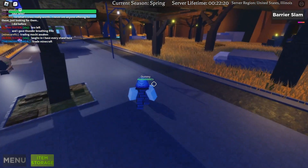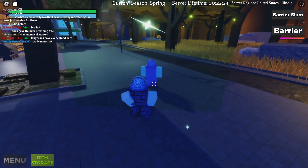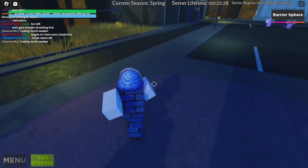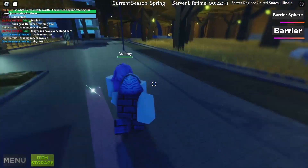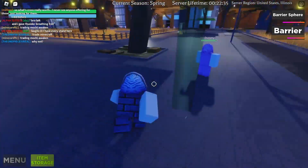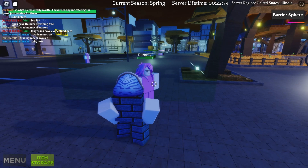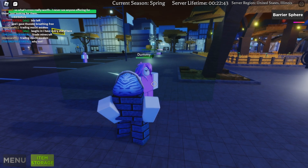The next move is the barrier spear. You click to create the barrier, then click T to create some type of spear around you, making sure your enemy can't get outside the barrier. You can use that as an opportunity to fight them, but then again you can't punch them so it ends up being pretty useless.